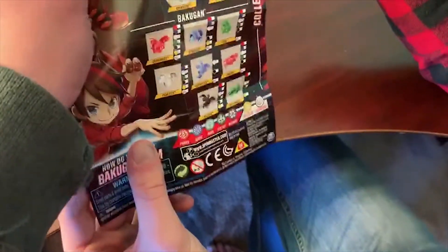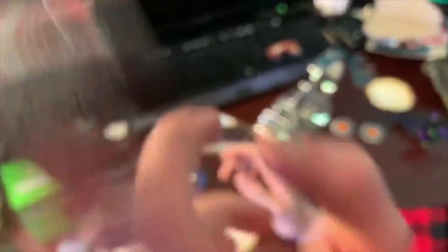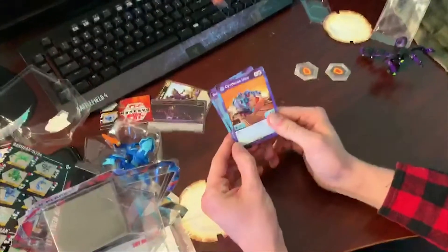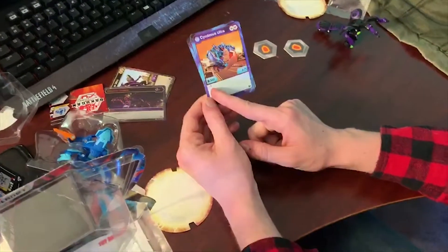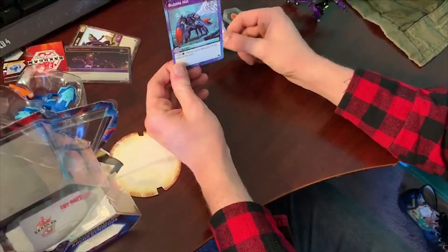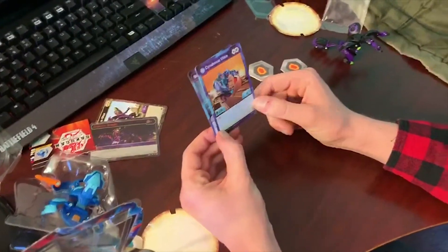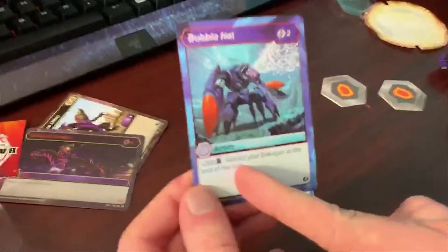I thought he was getting a Pyrus too — nope, guess not. Wait, the picture shows Darkest Turtonium but his colors are only tagged as Aurelius and Pyrus. This is very misleading. You guys should not go off what this thing says. It also says Turtonium has a Darkest on the website, which is weird — he definitely does have a Darkest though.